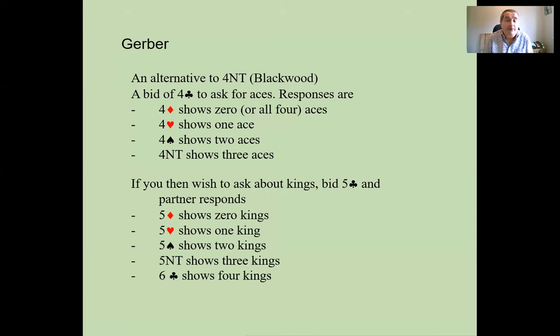If you wish to ask about kings, you then bid five clubs, and partner responds in a similar way: five diamonds showing zero, five hearts showing one, five spades showing two, five no trump showing three, or six clubs showing all four kings.